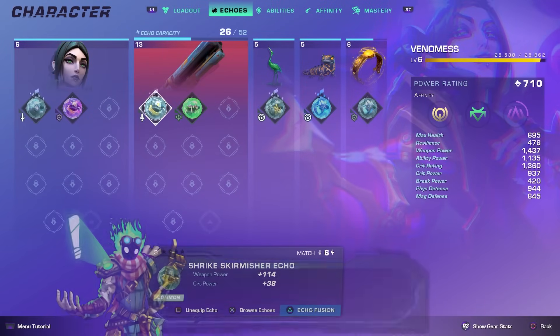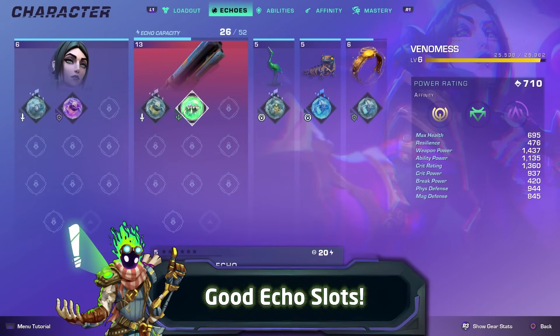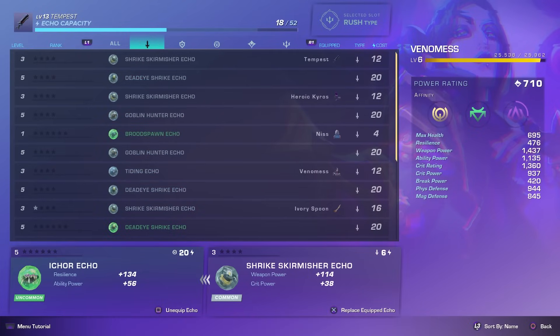Apart from that, the Tempest will also have very good echo slots with at least two attack type slots with a rush and balance slot, so it can be built fully offensively.